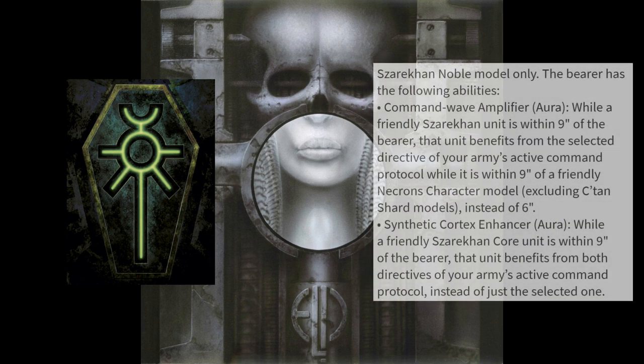The Sovereign Coronal is the dynasty's relic and can be equipped to any Szarekhan noble, giving two abilities. The first is the command wave amplifier, which increases the bearer's command protocol range from 6 to 9 inches. The ability is worded a bit awkwardly and almost double-states what it does — if your unit is within 9 of the noble wearing the coronal, then they're within 9 of the character, and that makes the second part feel unnecessarily stated. I spent a good half hour re-reading this thinking I had missed something, but it really just could have been said that a Szarekhan unit within 9 inches of the coronal benefits from command protocols instead of 6 inches. The second ability is pretty straightforward: while you're within 9 inches of the bearer, Szarekhan core units benefit from both directives of your command protocol instead of just one.